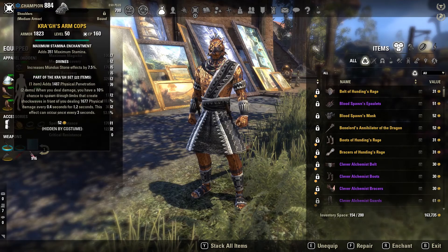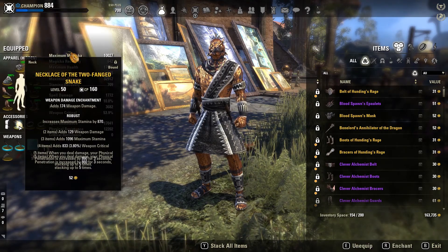Here's my gear. For parsing, dungeons, and solo content, use Krags, Toothank Snake, and Vicious Ophidian.